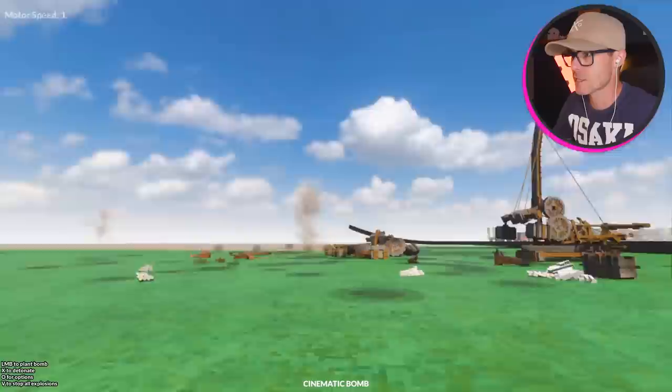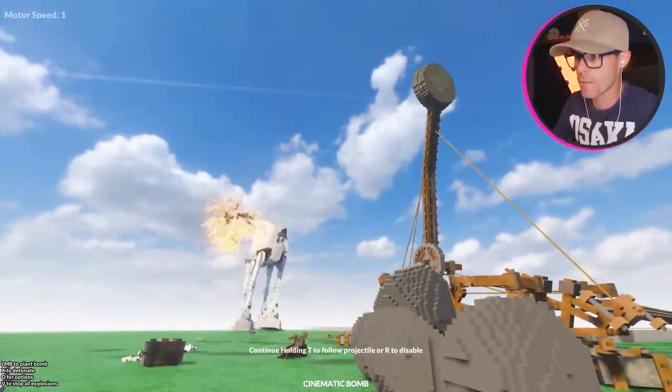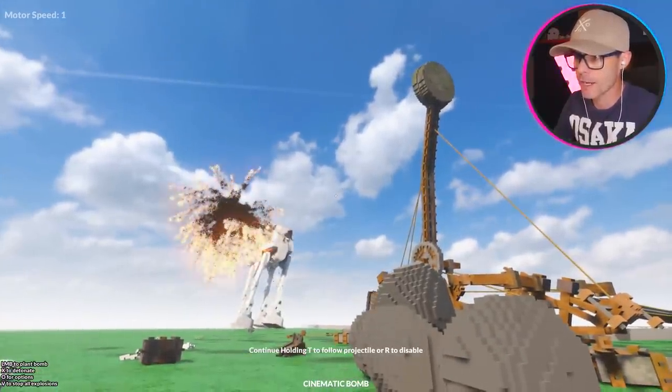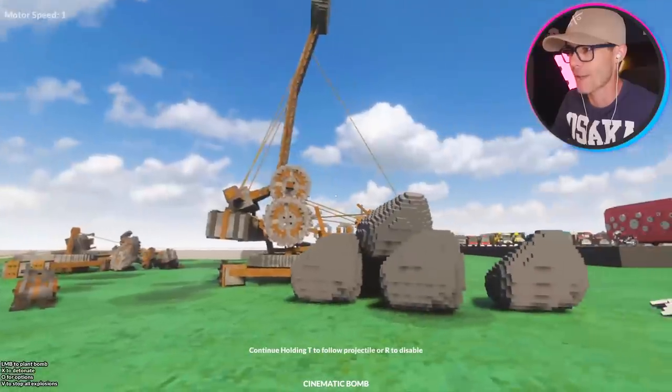Oh, this guy is still moving. He's indestructible. Let's go again. Just next to him — push him over! He's got flames raining through the side of him. It's like fighting a big giant metal camel.